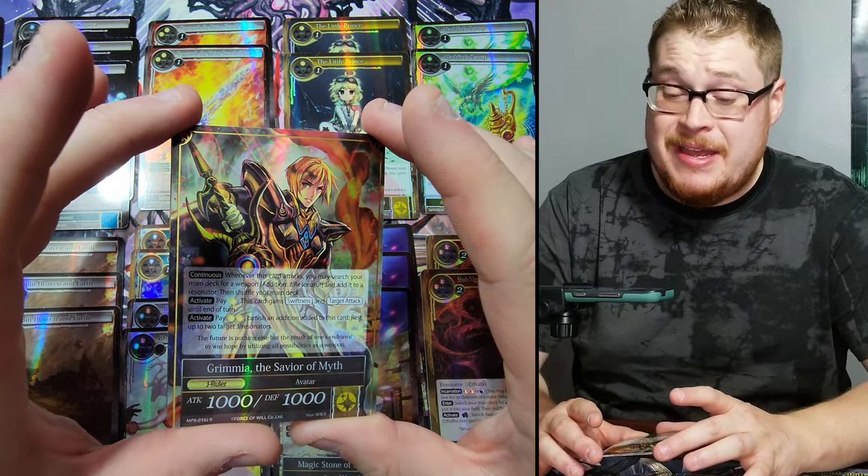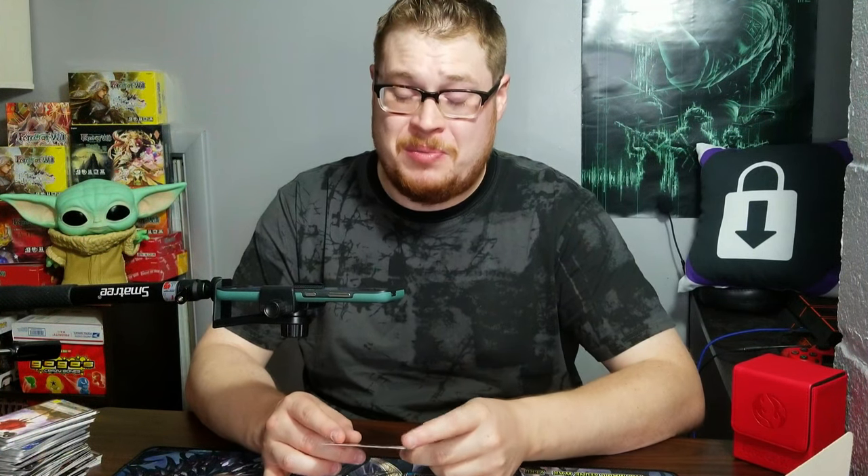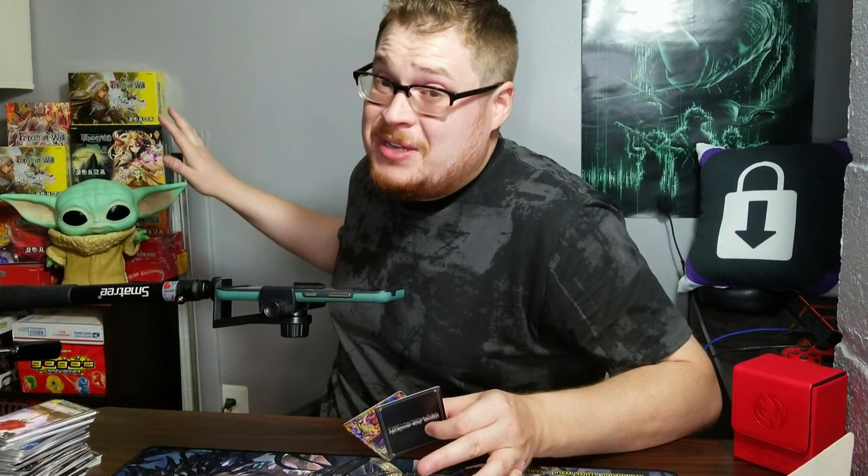Naralethatep evaded us once more — I don't know why he's so hard to find, it's insane. I'm going to be going on my fourth box, so if you want me to get a fourth box of Moon Priestess Returns to keep looking for Naralethatep, leave a like on the video and let me know in the comments. Hopefully you guys enjoyed this video — make sure to stay tuned for more content. A Force of Will opening is coming up soon, I still need to crack into these rare sets, so stay tuned and we will see you guys in the next video.